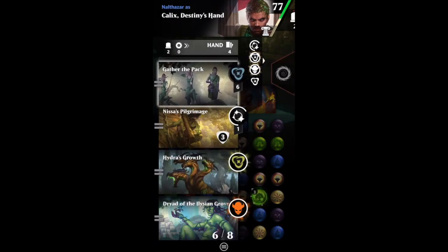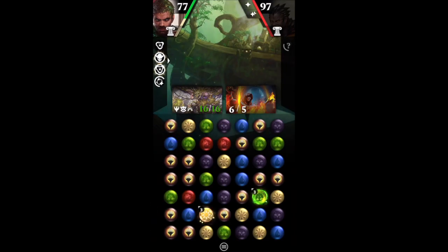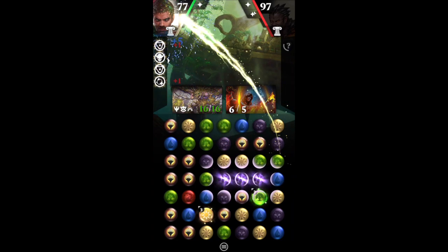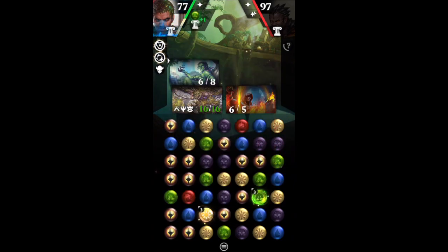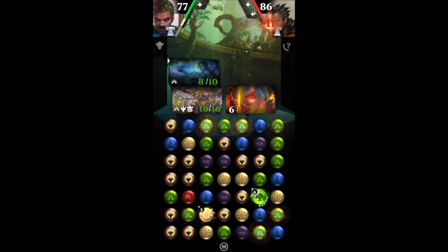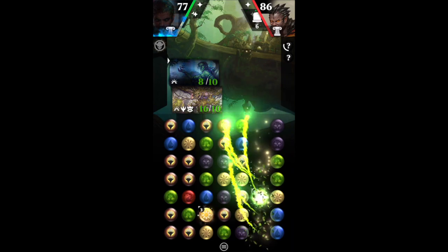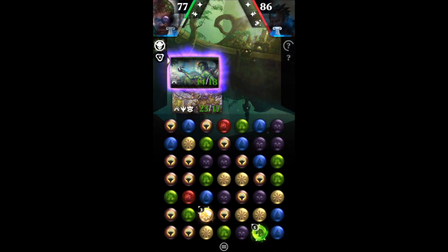Now we can actually put Hydra's Growth on the Dryad, and here you get to see the true power of Calix. Now our Devotion is getting pretty high — we should be converting a bunch of gems to green, which means we should be getting a bunch of extra creature goodness.